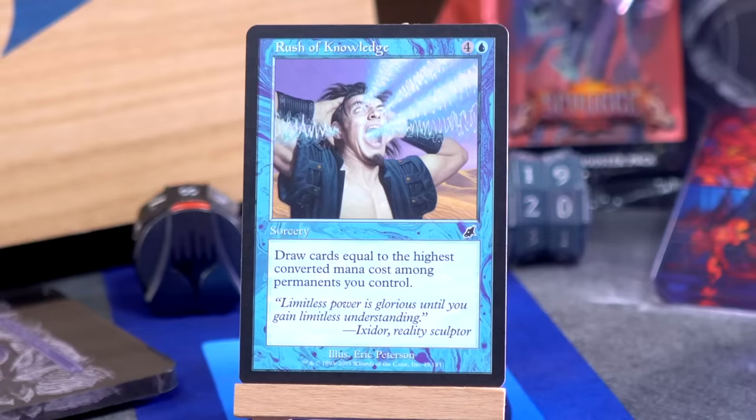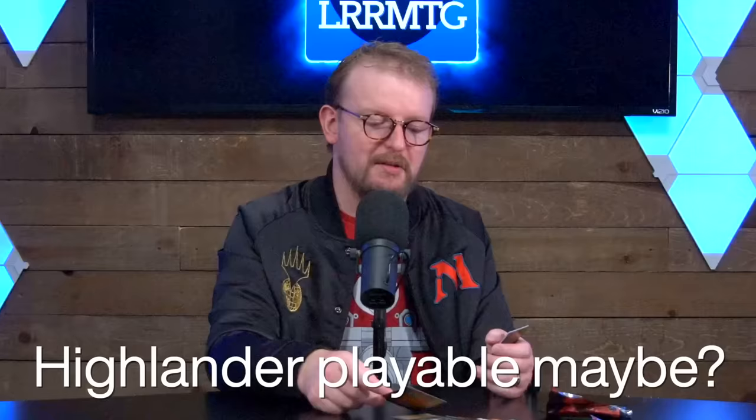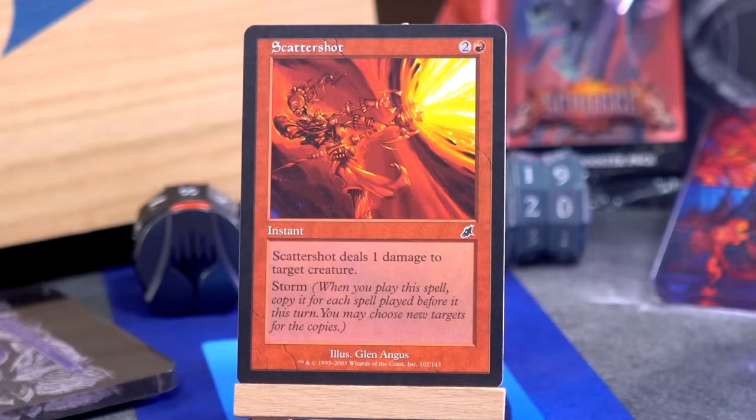Rush of Knowledge — four and a blue for a sorcery: draw cards equal to the highest converted mana cost among permanents you control. Five mana for this — I suspect this is probably most of the time bad. What's your break point? Five mana draw four is worthwhile? Yeah, okay, five mana draw four is actually pretty good. Got your Aven Liberator in play? I'm coming around to Rush of Knowledge. It's probably okay.